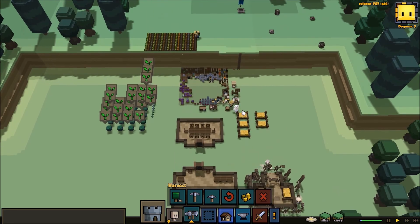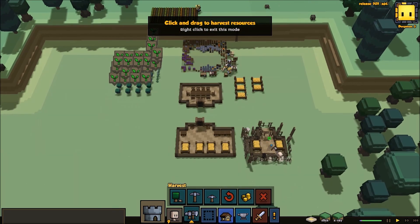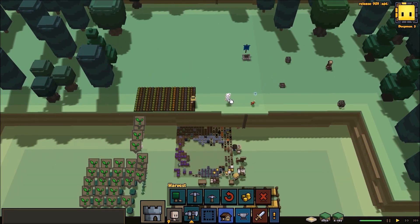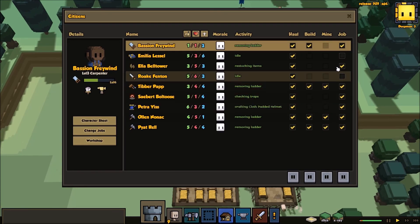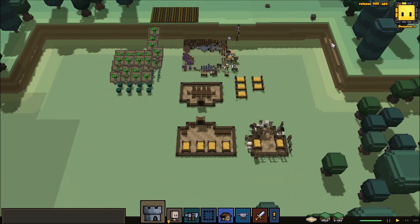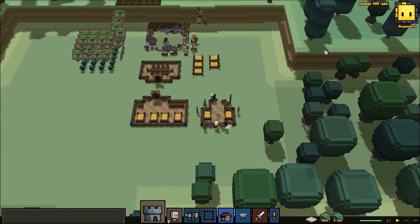You two aren't doing anything, which is disappointing. I wish we could get our workers over here collecting those. Looks like there's something he can pick up somewhere. Whilst there's nothing for them to do, I'm just going to put them on patrol, because I think they slowly get some experience when they're on patrol. So at least that way they're getting experience rather than nothing at all.